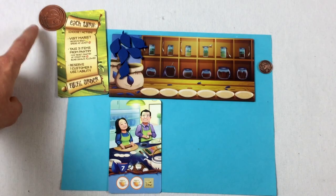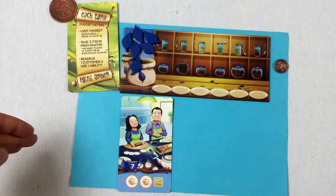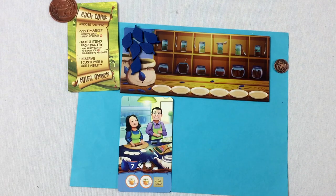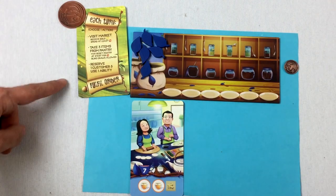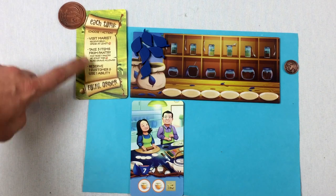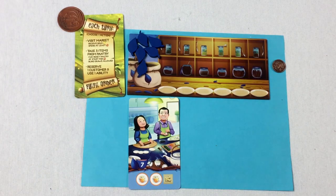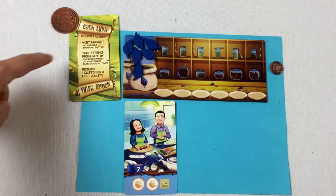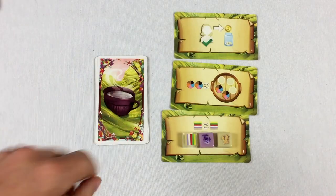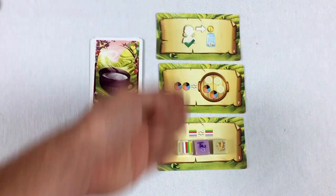The blue player goes first with this first player token and starts with one coin. All other players start with two coins. On your turn, you take one action, then if you can and want to, you fulfill an order. The three actions are: visit the market (get money and buy ingredients), visit the pantry (get pantry items), or reserve a customer and use a special ability.